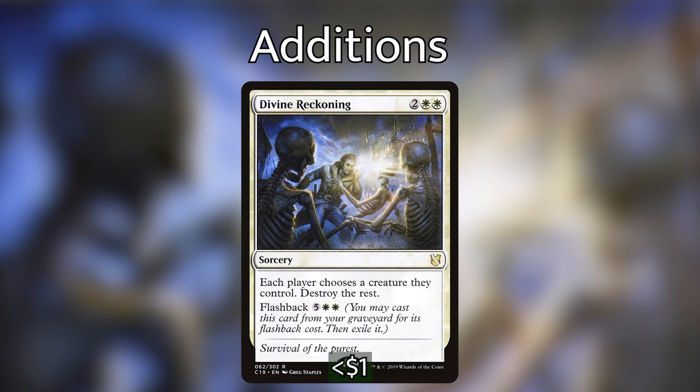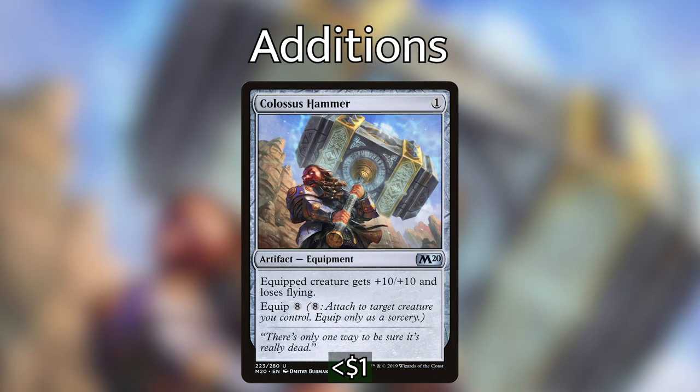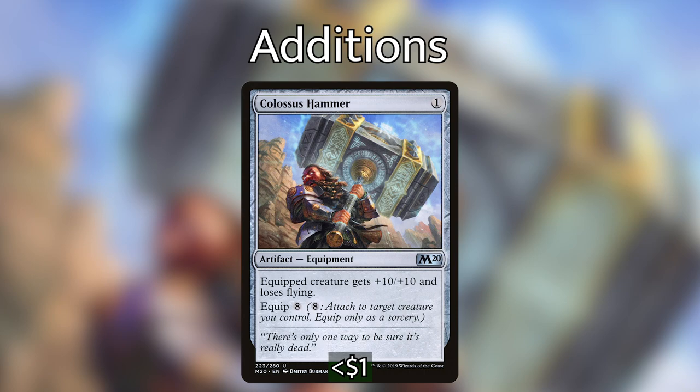Coming in number six is one of my favorite equipments: Colossus Hammer. For one generic mana, it's an equipment that equips for eight, and the equipped creature gets plus 10/plus 10 and loses flying. The reason I love this in the deck is because Wyleth gives us many ways to abuse the equip ability — Stone Hewer Giant can equip it for free, and there are other ways to equip for free in the deck. So Colossus Hammer can sometimes be one mana to give your creature plus 10/plus 10, and with Wyleth's trample, you could potentially knock someone out in one shot.